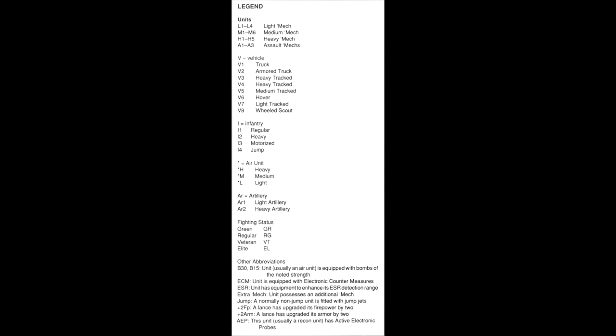Then we have I, going through 1 to 4. I is infantry: 1 is regular, 2 is heavy, 3 is motorized, and 4 is jump infantry. Then we have air units which are stars — star with an H is a heavy air unit, star with an M is medium, star with an L is light. Artillery are listed as AR, with 1 being light and 2 being heavy. And then we have the fighting status: GR for green, RG for regular, VT for veteran, and EL for elite.